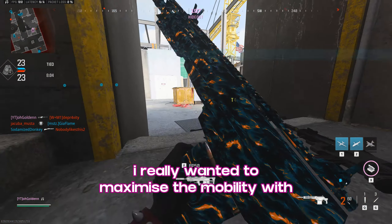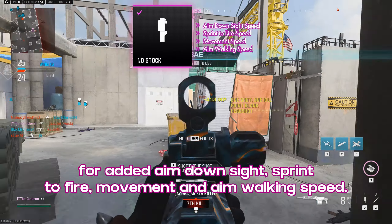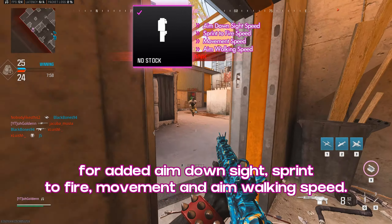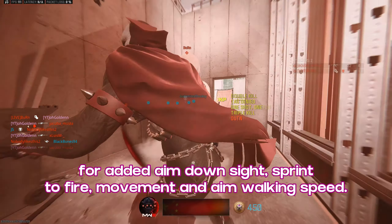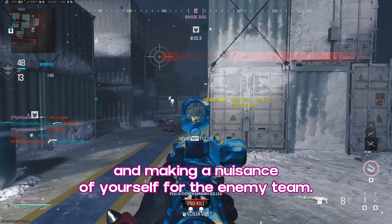I really wanted to maximise the mobility with the XRK, so I added the Norse stock attachment for added aim down sight, sprint to fire, movement, and aim walking speed. This helps a lot with getting around the map and making a nuisance of yourself for the enemy team.